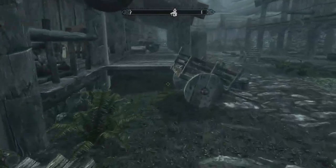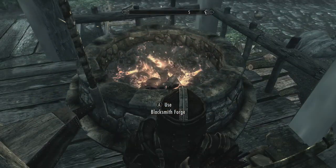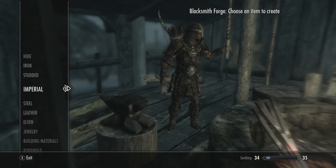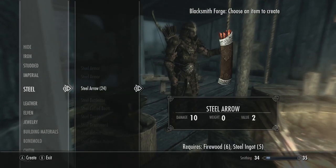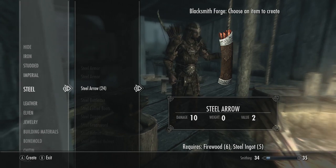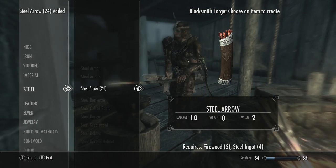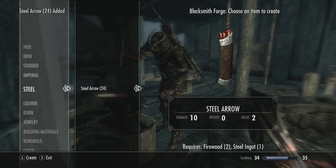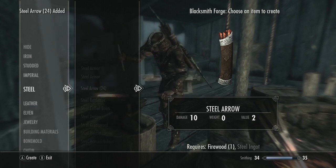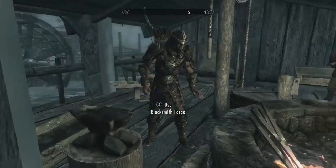I'll show you how to make arrows — it's quite simple really. You just go to the blacksmith's forge and make steel arrows. With one firewood and one steel ingot you can make 24 steel arrows. It also improves smithing quite a lot, so we might as well do that. We almost leveled up actually — it's a shame we don't have any more.